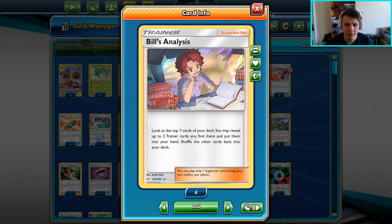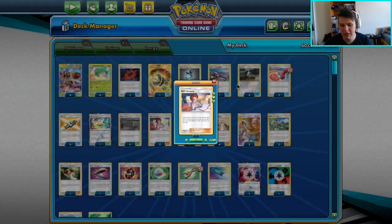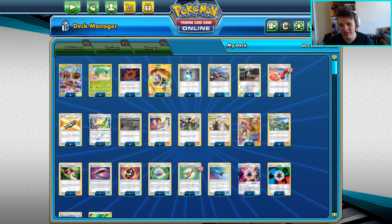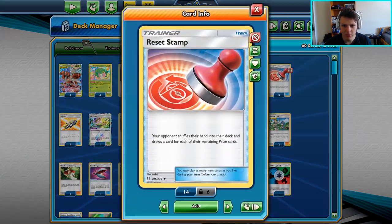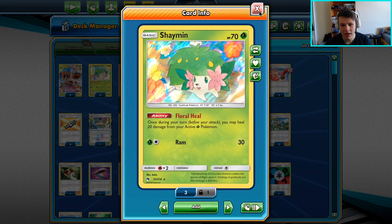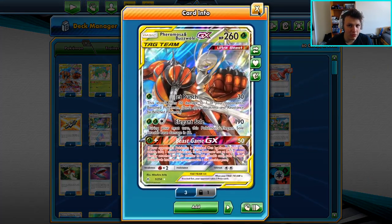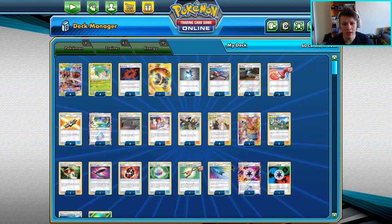Having the option of Coach Trainer or Bills Analysis — they're both good in their own right. Coach Trainer is definitely the best neutral draw supporter that we play, but sometimes we need to dig a little bit deeper for specific items like B-Strings or Reset Stamps, which we do play three of each because it's not a Green's deck, so we can't just kind of find them out of our deck. We play heavier counts with three B-String and three Reset Stamp. We play four Netball because it finds all of our basic Pokemon. The big thing is it finds the Shaman, which is the hardest to find — sometimes he's very difficult to find. So the four Netball finds them, finds the Buzzmosa, and also finds our Grass Energy, so it really finds everything we need to get going early on and throughout the whole game.